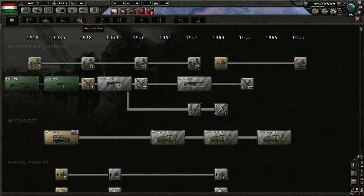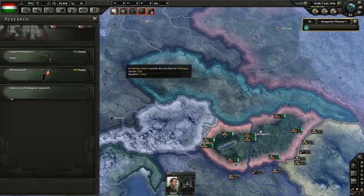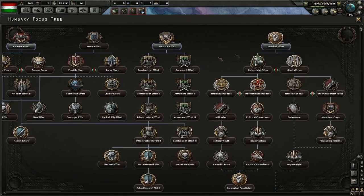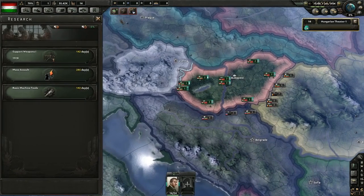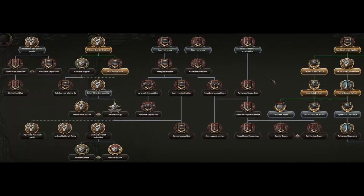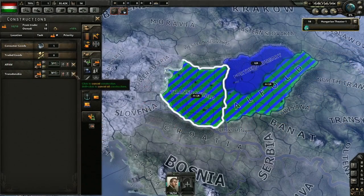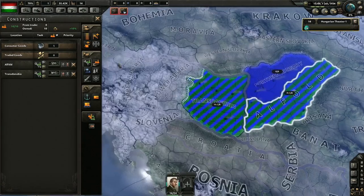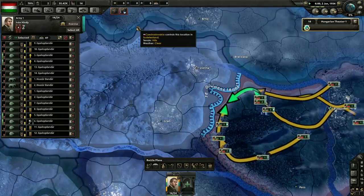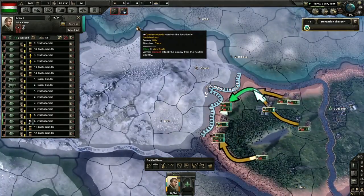Also remember that whenever you're working on a focus, it cuts your political power gain in half, so if you desperately need political power to adjust your laws, hire more staff, or work on some diplomacy, you might need to hold off on picking a new focus for a short while. Now, if the number of choices overwhelms you, don't panic. Hold on to your towel. Try to look at the top options — the ones that you can research right now — and ignore the ones lower in the tree. What would be good for you right now? Faster naval production or a larger manpower pool? Once you get more familiar with a nation, you can start planning your choices to get to the bottom of a tree in order to get a specific focus that fits your strategy.